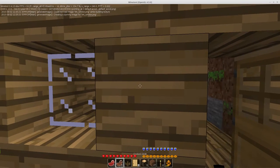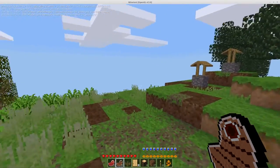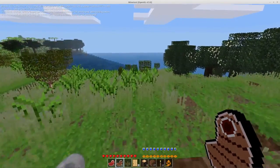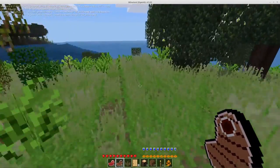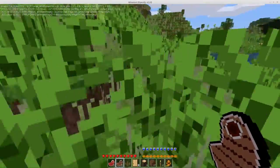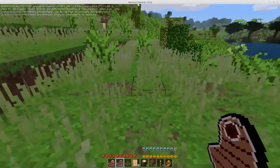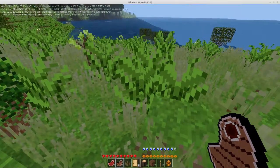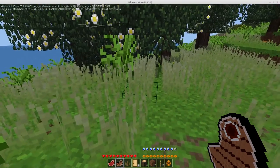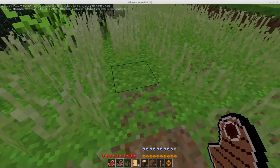Hello everybody, Nathan here with another update on the survival sub game. We have all sorts of grass now all over the place — just insane how much grass there is. These values definitely need some tweaking. Currently, once the grass grows to max level it does turn into jungle grass; there's a different ABM that controls that and it happens much less often, but it does still happen.